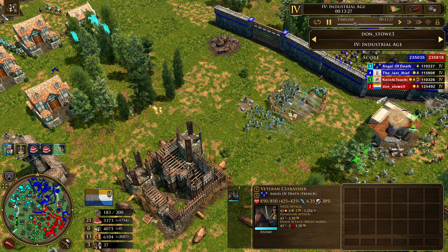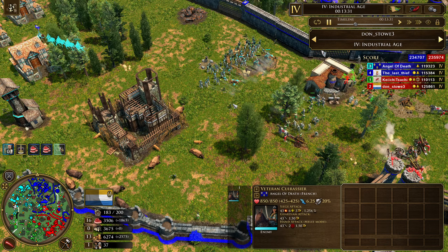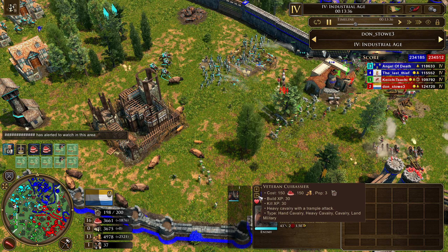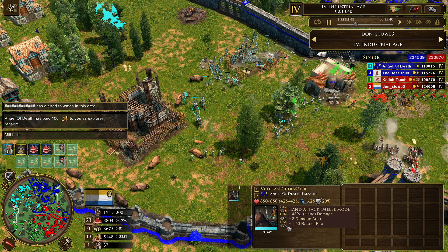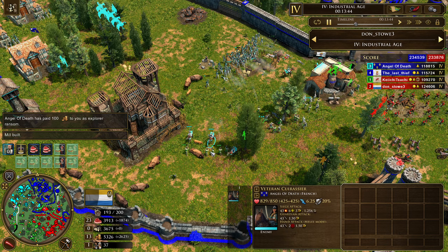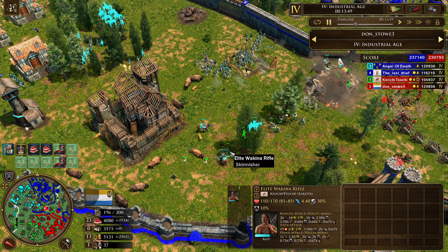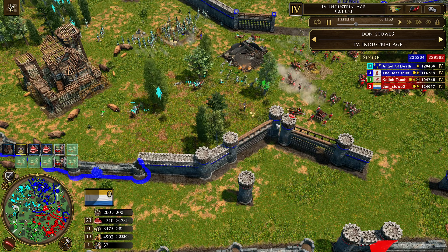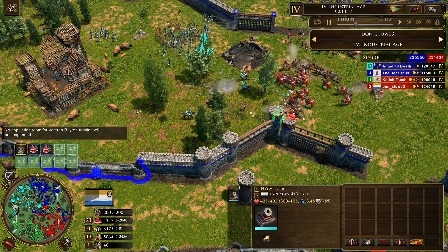We see Cuirasseurs coming in as well — probably the strongest unit in the French roster. They're very expensive, but they deal splash damage as a hand cavalry unit — that is a big difference. Two splash: they're damaging multiple units at once. For units like the Wakina Rifles and the C-10 Bows, that is a death sentence. The only chance they've got to survive is these Reiters — the very spammable one-pop Dragoons that the Dutch have.